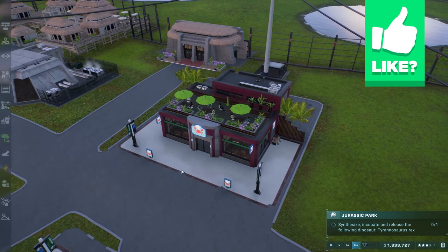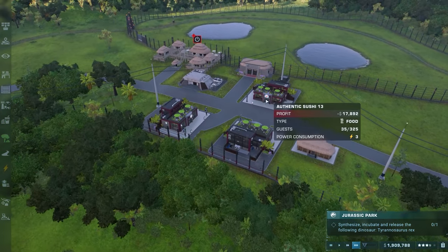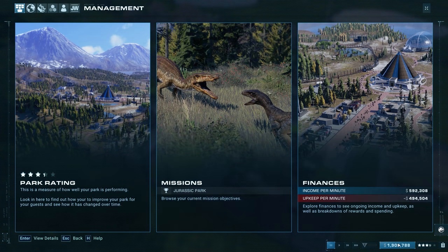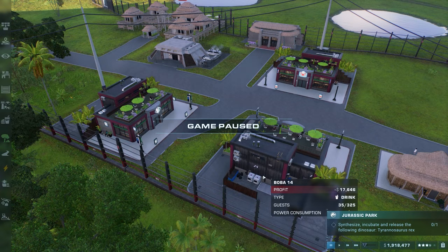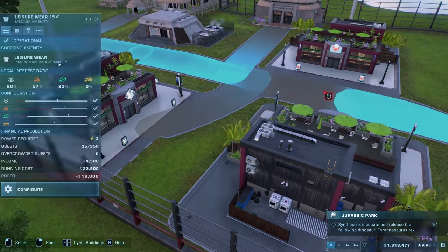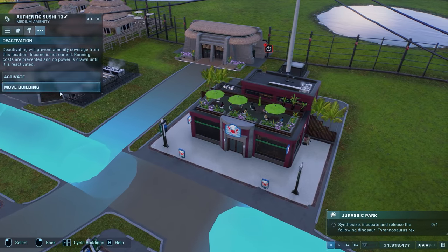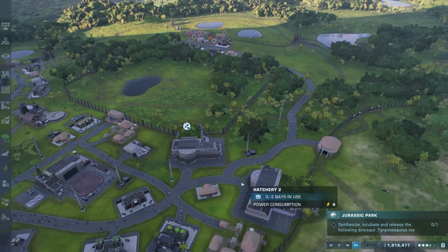We're about a hundred thousand dollars away from being able to get that T-Rex incubated. We're losing 17, 18 thousand — yeah, that might be why. I'm going to deactivate these again. We lost a lot of money there, or at least we're starting to lose a lot — 17, 18, 19 thousand dollars from each one.